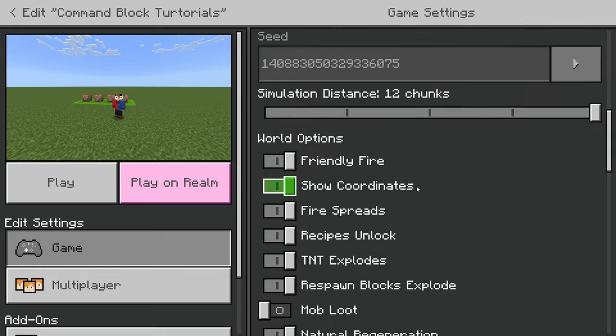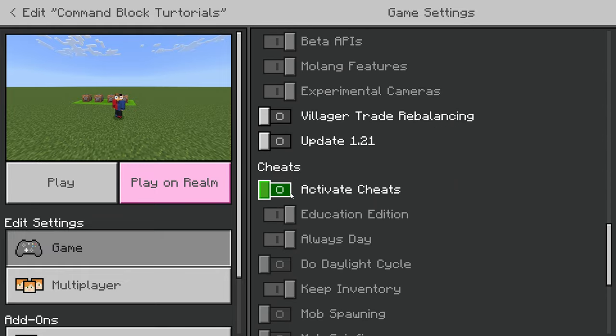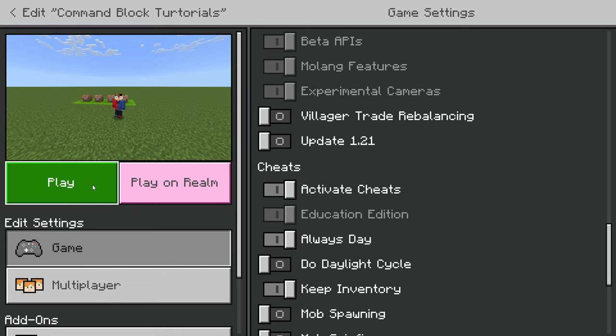To start off, you're going to want to go to your world options and make sure you have cheats enabled. You will not be able to do this if your world does not have cheats enabled, so please make sure you do this step.